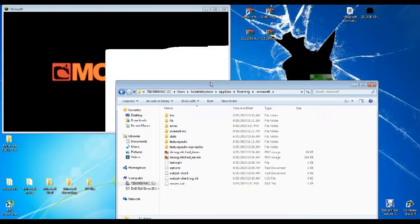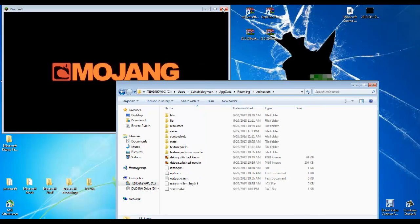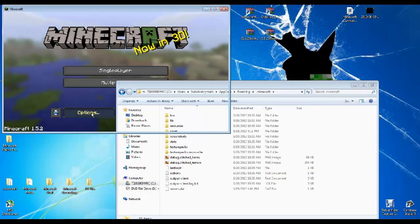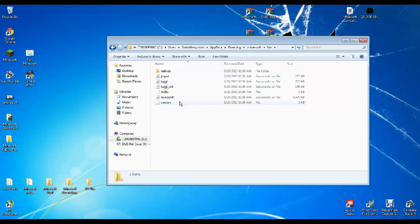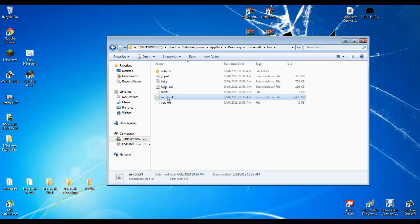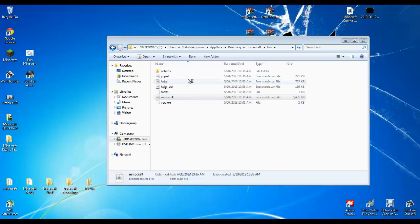Alright, so it's done. Let this load. Alright, just to prove that I don't have anything installed, go to your bin. And you open it like this, and you'll need WinRAR. Open with WinRAR.